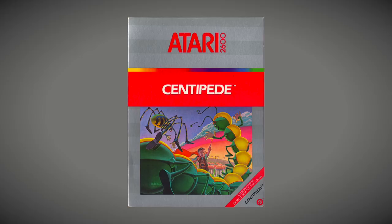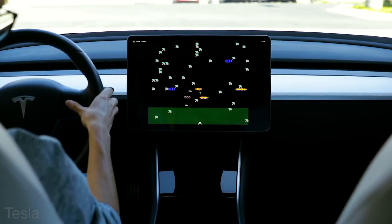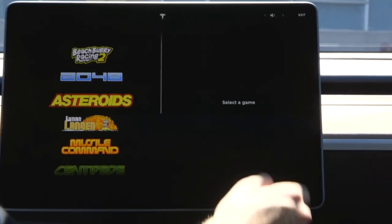Now talking about easter eggs, they kind of started off with the Atari 2600 in the 1970s. A lot of the classic Atari games like Centipede, Asteroids, Lunar Lander, and Missile Command had been part of the computer system onboard Teslas for a while. Elon Musk is quite the gamer — part of the reason he got interested in technology may have been video games. So he had an arcade mode put into the easter egg section of each Tesla. But now this arcade mode has gotten quite an upgrade, and instead of being hidden, it's now part of the main button selection on all current Teslas.